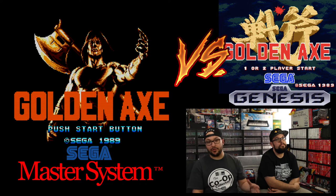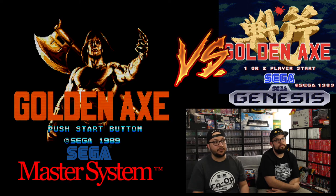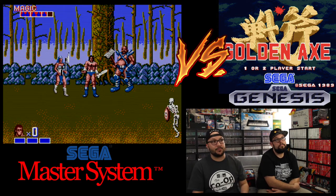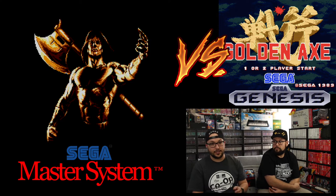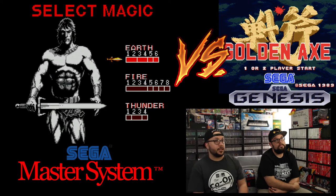Alright guys, first impression of this game — it has a pretty cool title screen. This is both our first time playing this on the Master System. We're going to take turns and play about 2 to 3 minutes of it because this game is only one player. It's not two-player like the Genesis version. The first thing we notice when you first start playing is you can choose your magic: Earth, Fire, and Thunder.